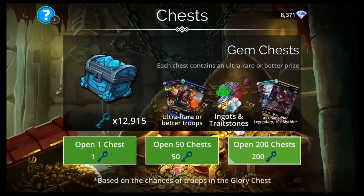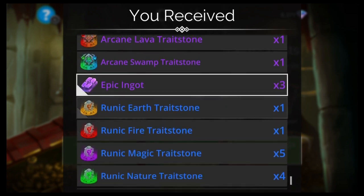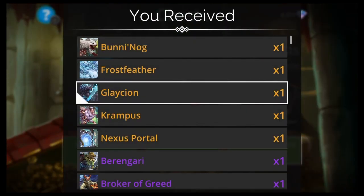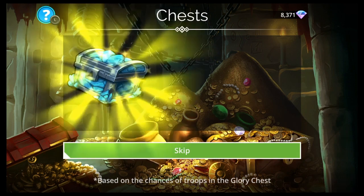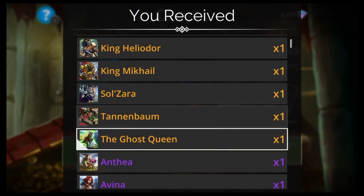Nothing great here. That was a bad pull. The Great Maw is a good early tank — a good replacement for High King Iron Gut if you don't have it, but you can only cast it once. Glaceon again. Frost Feather — I feel like I've seen him a few times. Arcane Traitstones.